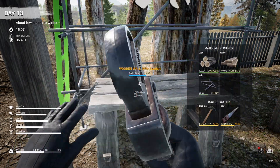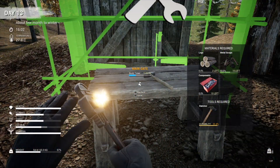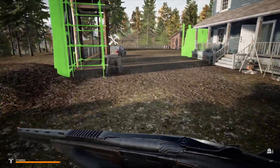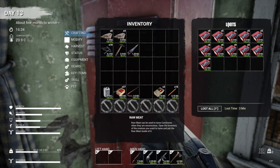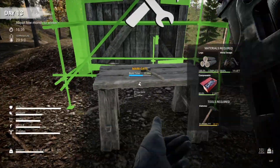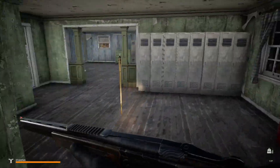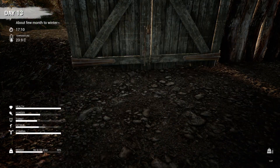All right, let's build these. We need two more scraps, one more component, and two logs — let's grab the two logs real quick. I'm so glad I pre-cut all those down. Let's grab a stack of each — that'll be easier. There we go — oh man, I hope I put these pretty straight so my OCD doesn't kick in. Two more scraps. And there we go — we have a gate!